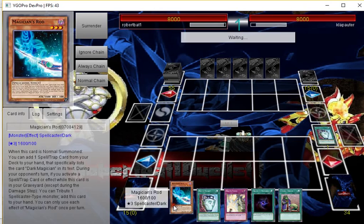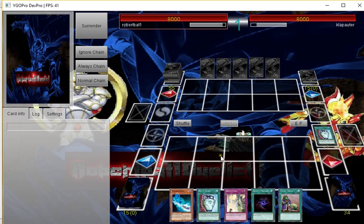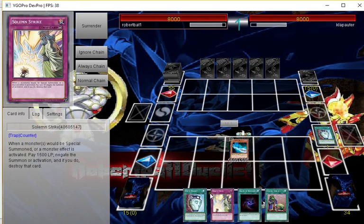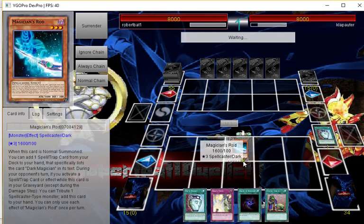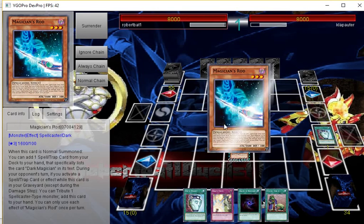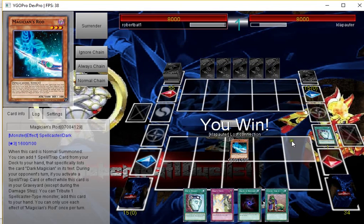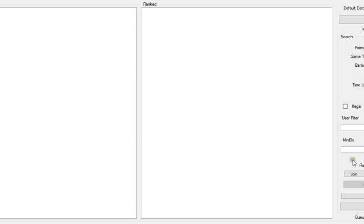He doesn't have a response. We opened kind of bad to be honest, because we opened double Pot of Duality when you only really want to open one. But Rod kind of just saves his hand out. This is the build without Eternal Soul, if I didn't already say that. And he just scoops — not even a duel.